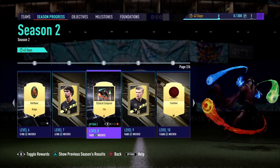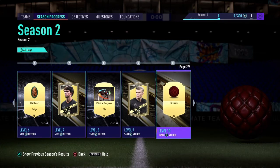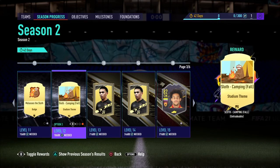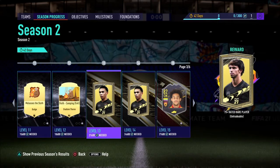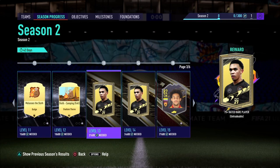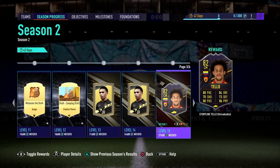The next couple of rewards are Tifos which, in my opinion, are nothing too special. Then we got a gold players pack — all of these packs are of course going to be untradeable. The ball actually looks pretty interesting, I enjoy that design. Level 10, not too bad. Then we got two more badges and a couple of stadium themes. Level 13 has a 75-plus pack — not sure why they've put so many 75-plus packs rather than even a gold pack. Level 14 is a small prime gold players pack, so basically half a 485k pack.